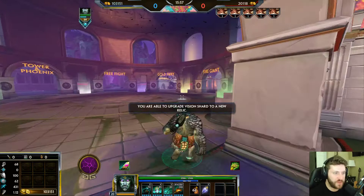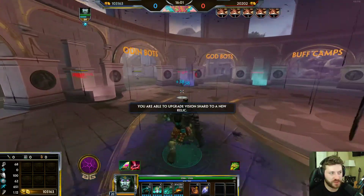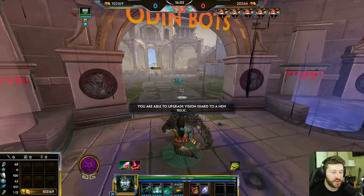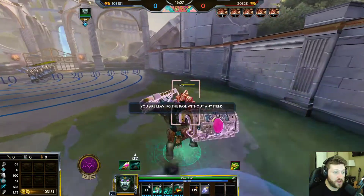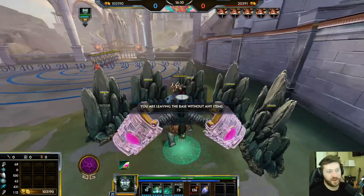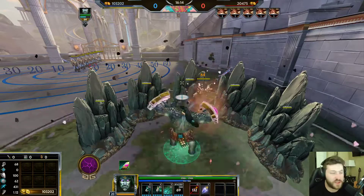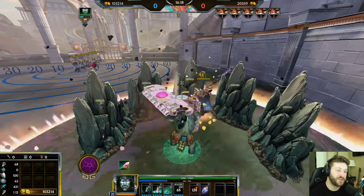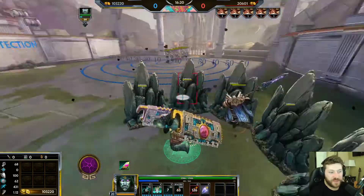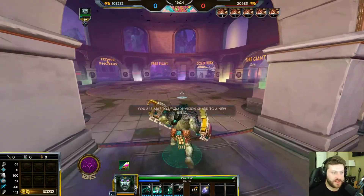He shines the most as the instigator in team fights — as the setup and chase-down tool for initiating. If you pick the right target, like a Ra or an Anubis without a movement ability, you can blink in, one them, auto, ult, and they are not getting out. Anubis can't jump out, all he can do is try to out-damage you, but if your team follows up he's not going to be able to do anything.